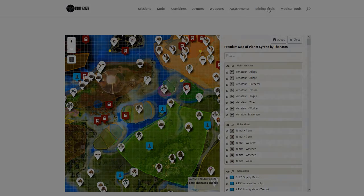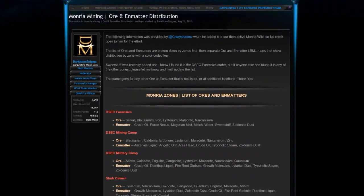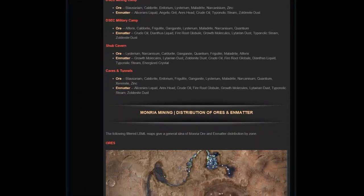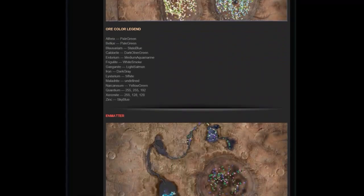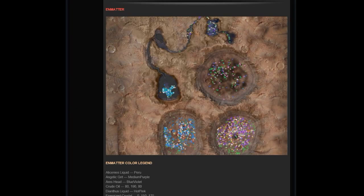Let's look at Monria next, because Monria has done such a nice job. Once you get to the Monria site, you can see that they put it all together for you — by location, as well as Enmatters and Ores. Look at these maps. This is a LittleBigMiningLog map right on the website, and it tells you which crater is hitting which particular ore. Enmatters are covered in the next map. Look at these concentrations — this is really, really useful.